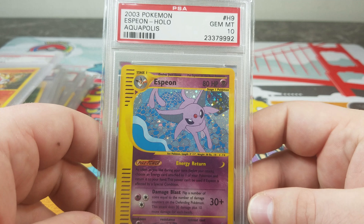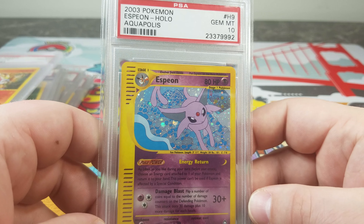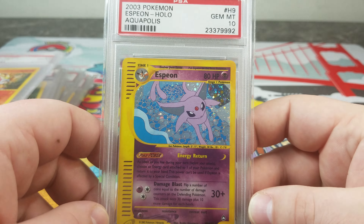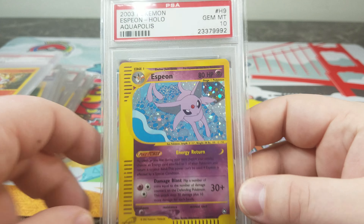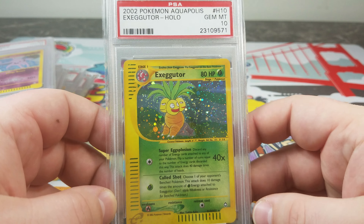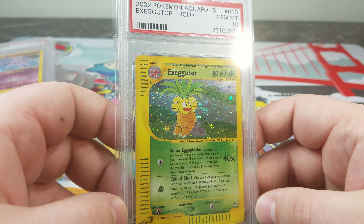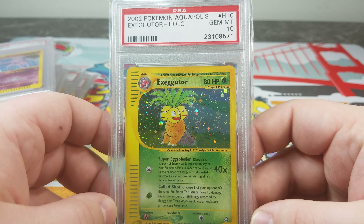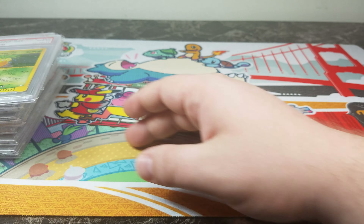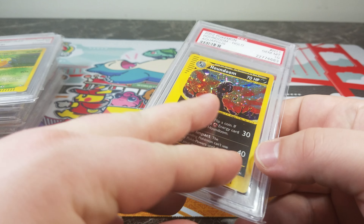We have an Espeon, and Espeon seems to always bring in good value. It's always kind of tough to find at a decent price as well. I'm still working on the non-holo rares for this set — I think I'm missing three. This was the largest set ever produced by Wizards of the Coast. It's a massive set. I think it has 168 cards plus reverse holos.